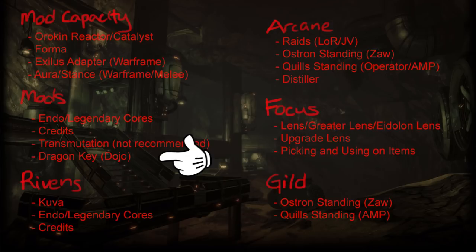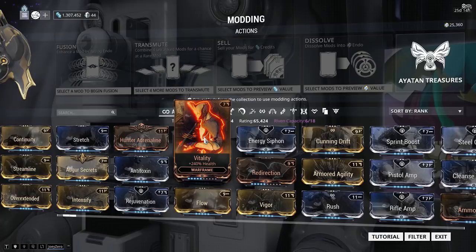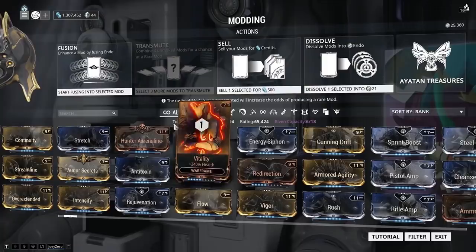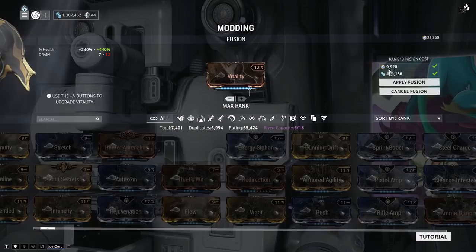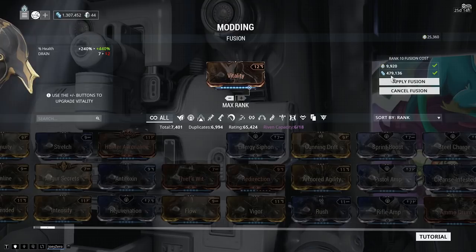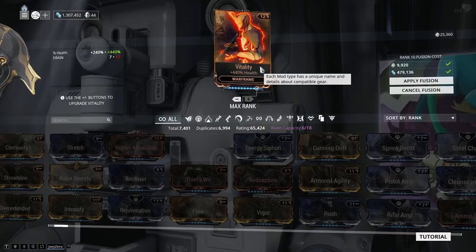Here's a quick example to show you how much it's actually going to cost. I have a mod here called Vitality which can be max ranked at rank 10. I'm going to try to max this out — it's already up to rank 5. As I click, it goes higher and higher. It actually takes about 9,900 Endo and 479,000 credits to finish. And this is considered good because it's a common mod.